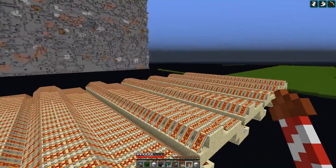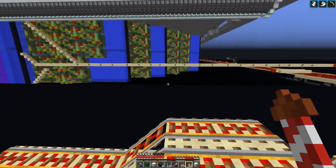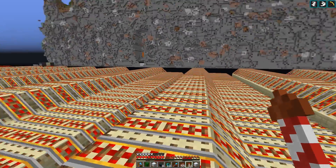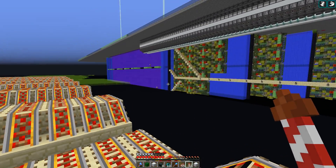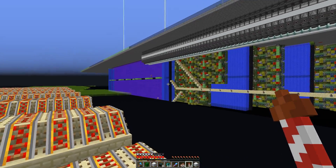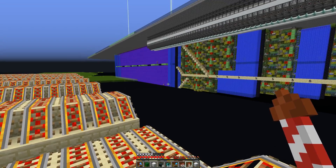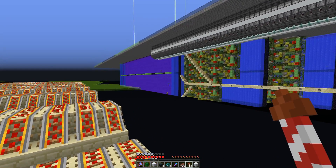We'll do that with this contraption here - the update suppression machine. There's only a certain amount of block updates that can happen at once, and we exceed that limit. Basically we break the obsidian but there's a chain of rails that are getting updated, which happens before the obsidian actually sends block updates around it, and therefore the portal blocks don't get updated.